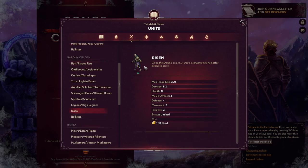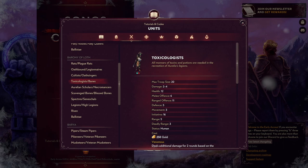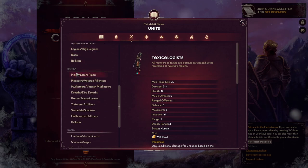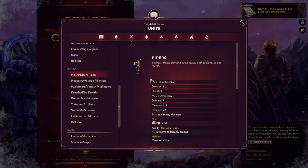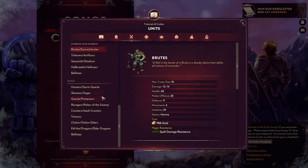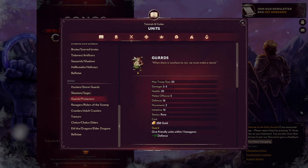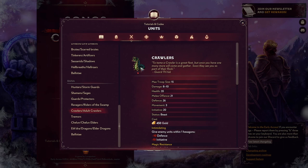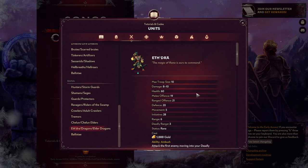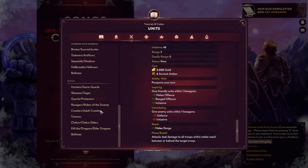The Barony has basic zombies you get for free, plague rats, skeletons, cultists, and poison shooter guys. Baria has pipers — little soldiers that produce music for the rest of the troop — plus pikemen, musketeers, hyena creatures, and big brute creatures. Rana has spear-wielding frogs, shaman lizards, tough frog guys, bird creatures, a terrifying worm thing, and even dragon guys that have three upgrade tiers — a faction I don't actually play very much.